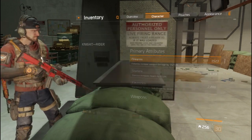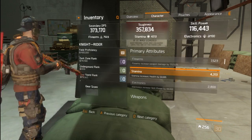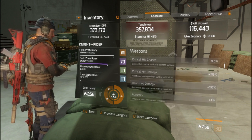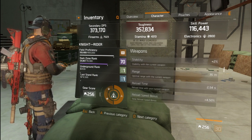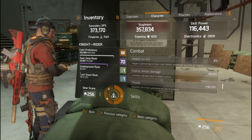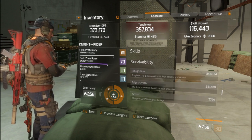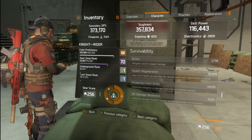Here are my stats: weapon damage 60k, critical hit chance 0% — I don't need it — critical hit damage 116%, headshot damage 157%, accuracy 4%, stability 2%, enemy damage 10%, threat 42%, skill power. Survivability: max health 341,347, armor mitigation 32.52%, health regen 12k.